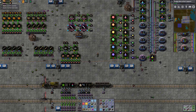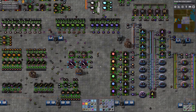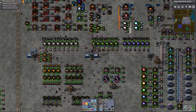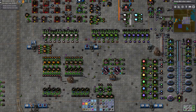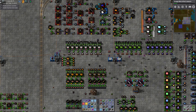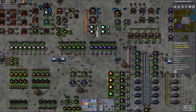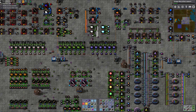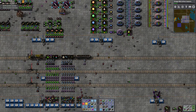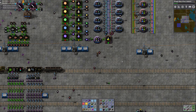Hey everybody, it's Momentary Flux, welcome back to Factorio where we are continuing work on our minimalist factory which uses Bob's mods. I'm just looking over everything here to make sure I haven't missed something and all of our circuits are working correctly. I've got a list of things to do — the main things I need to do are to make a couple of new outposts, one for copper and one for gold.